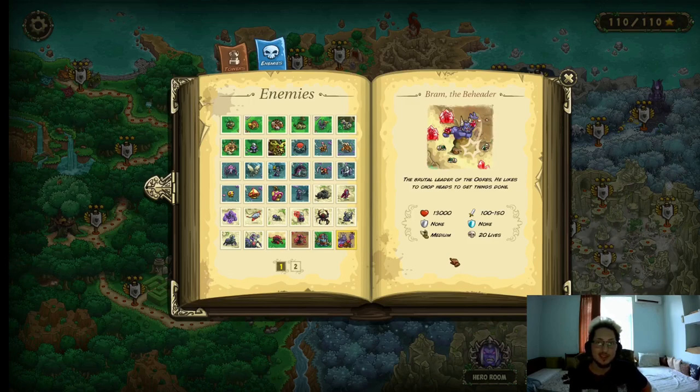Bram the Beheader — this guy is probably a little bit more of a unique boss. He does have 1300 HP, 100–150 physical damage, and he can also instantly one-shot any unit that's not your hero. He has no resistances, medium movement speed, and he costs 20 lives. How do you kill him? The best way is just to dance around with your hero — keep him at your choke point, and whenever he's about to attack your hero just move him slightly to the side. Keep doing that until this guy pretty much becomes dead. He's not a difficult boss whatsoever.